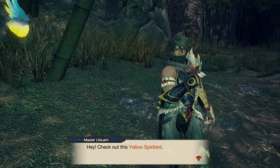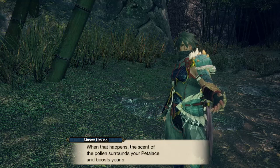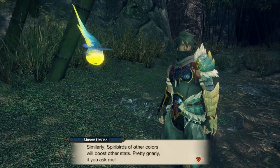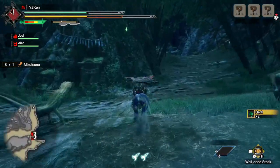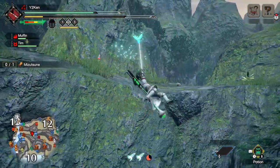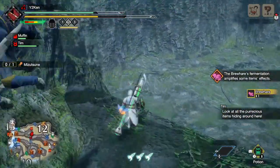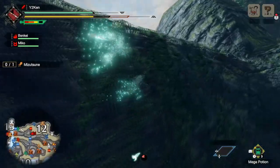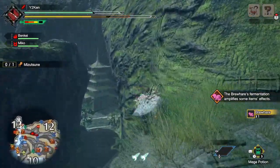The other helpful wildlife are Spiribirds — glowing fireflies that are red, green, orange, or yellow — giving you a boost for the rest of the hunt. It's a small boost to health, stamina, attack, or defense, but you can collect them on your way to the monster. If you're struggling with a fight, you can find a route that lets you really buff up your stats, similar to how you'd drink a Demon Drug before a fight. Casual players will probably appreciate those buffs, since getting around is very quick with the wire bug.